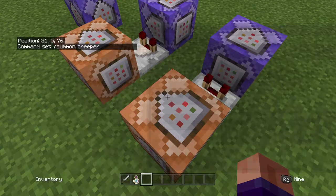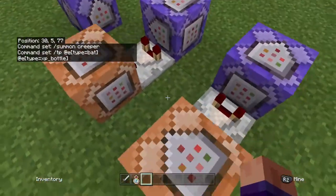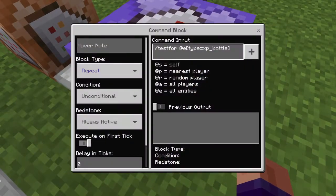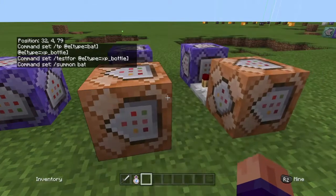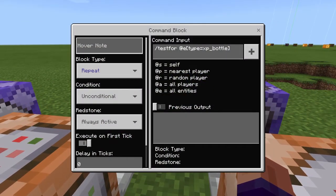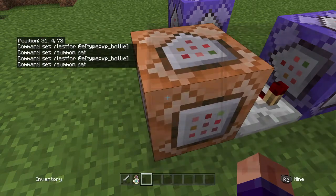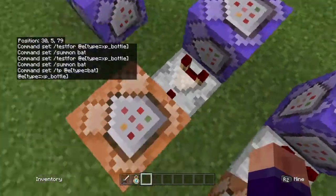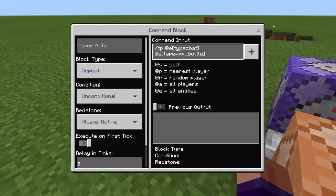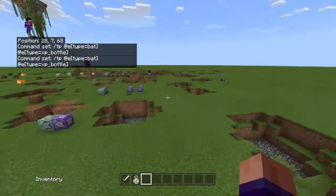This block is impulse. Then these repeat ones are always active. You have: testfor at e type equals XP bottle, and then: summon bat. Then you have: tp at e type equals bat, at e type equals XP bottle. So what this does is — it summons a bat when it senses an XP bottle, and then teleports that bat to the XP bottle.